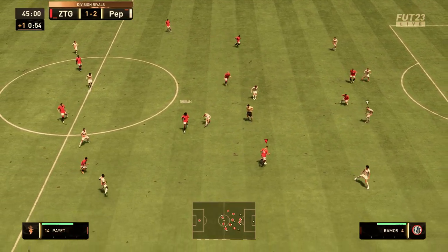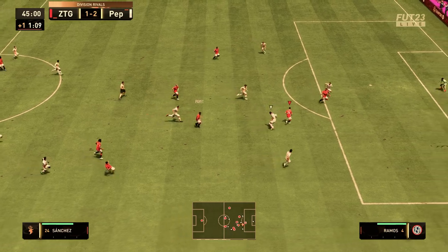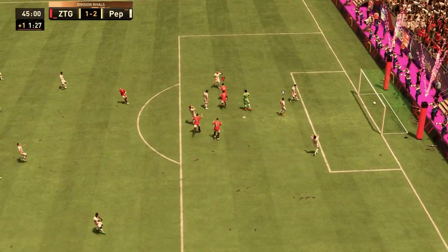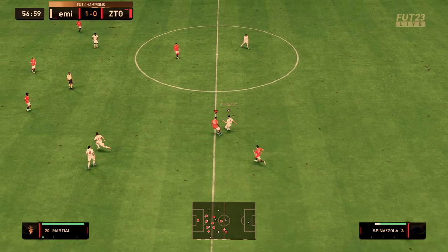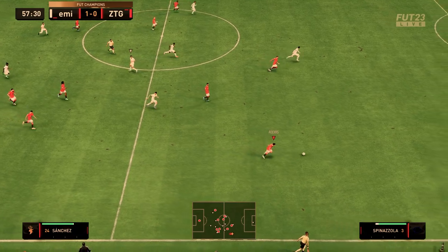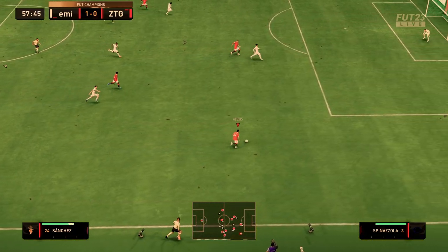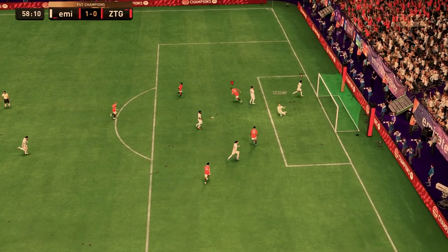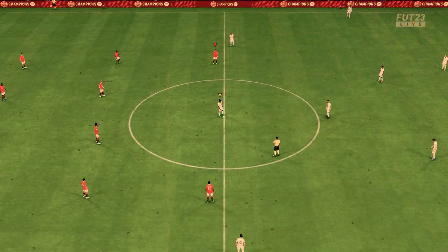Looking at the card in its current state, he's pretty fast — 92 acceleration, 85 sprint speed. I threw a Hawk on him, so I did boost his speed a little bit, and his shooting a bit as well. His finishing is solid on both feet; he does have 4-star weak foot, and his left foot finishing is pretty good too.